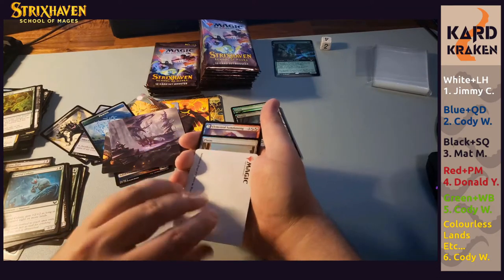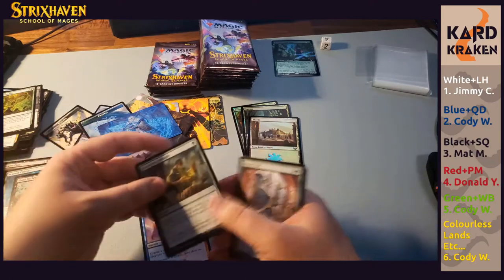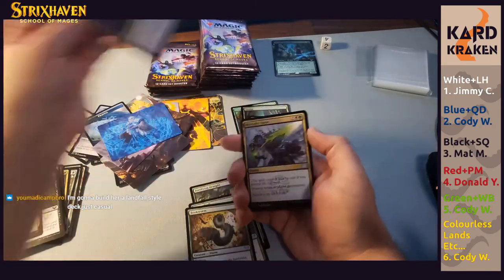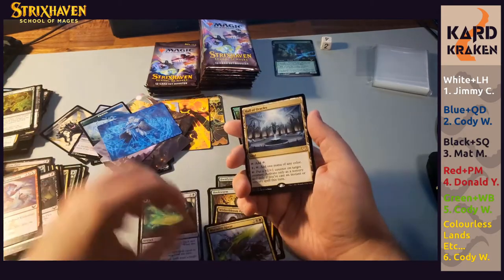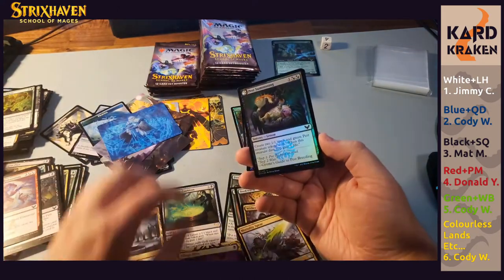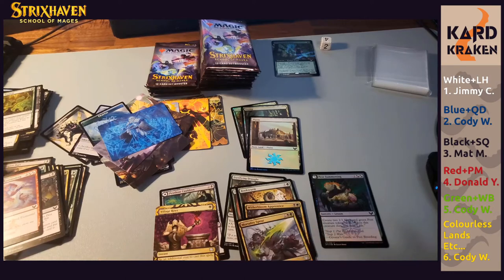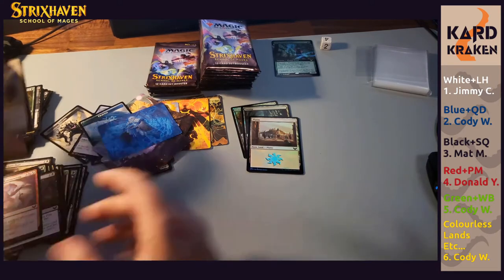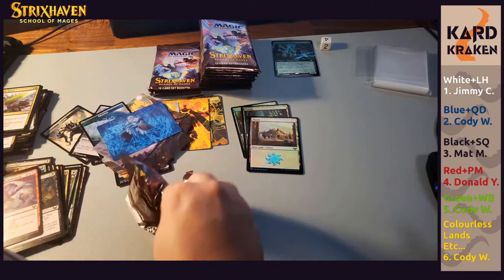We have a foil plains. I'm pretty sure we complete sets of foil basics in a box — kind of interesting they did that. Otter Troll, Bookworm. Witherbloom Apprentice and a Mortality Spear. This is going to be a rare — Pestilent Cauldron, going to black. Followed by another rare, Hall of the Oracles — first one we've come across in two boxes. Followed by an uncommon Village Rites, and a foil common Pest Summoning. That's it. We have a lot here to sort: green, black, lands. Dina's actually a really interesting one to try to build around — she's just a two-drop.